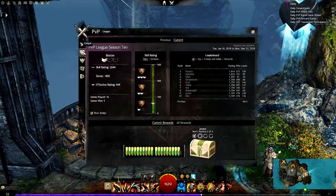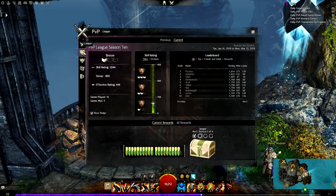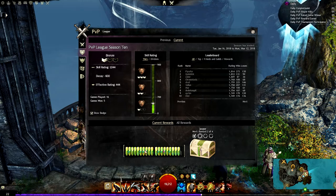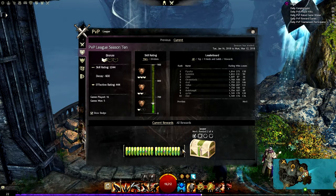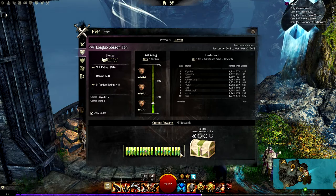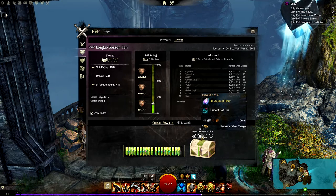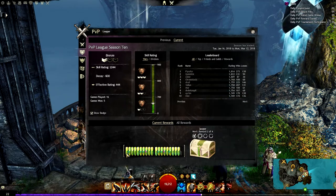Here you have the leagues — this is where your actual ranked PvP will show. This is your reward chest. Each PvP game, whether win or loss, will give you some of this, more for winning obviously. But these are just point markers for each of these rewards here, and you get a chest every time you complete this.